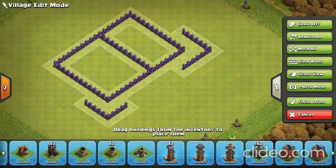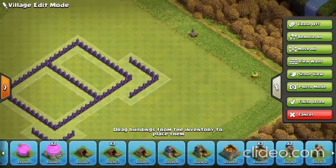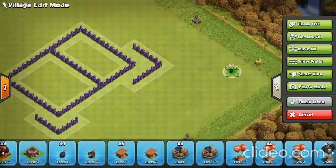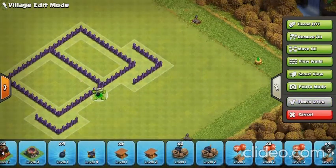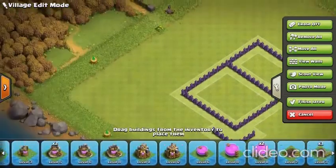The best way is Teslas, because attackers are normally sending one wall breaker to test a trap. So you could use a trap, like a bomb perhaps or a spring trap. If you put a bomb here, then they'd probably send one to test the bomb — so that is one way.